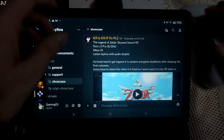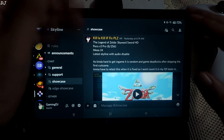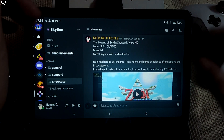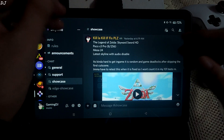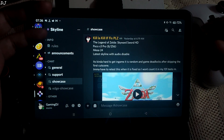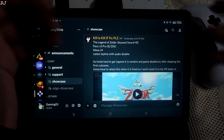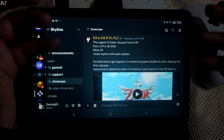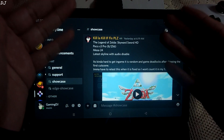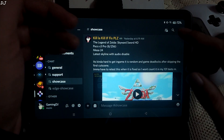If you go to the showcase section, you will find a lot of gameplay videos. Skyline has many testers — these people test a lot of games. In this section, they share gameplay videos and their own experience with the community. From here, I get to know about the playability of any game. I also work on viewer requests — any viewer can request me to test a game on this emulator. I just wanted to thank the testers; they are doing an amazing job and honestly don't get enough credit.